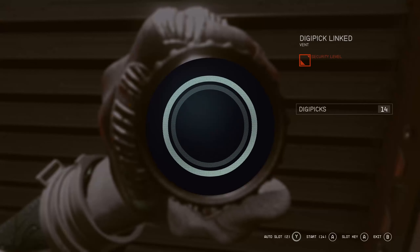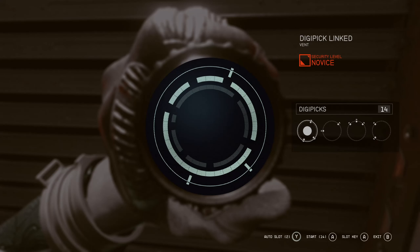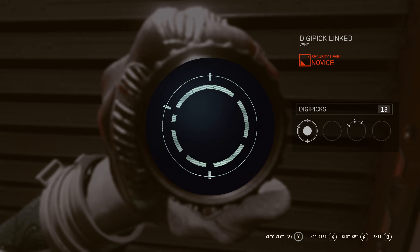You're going to have to unlock it with a digipick — not a problem, it shouldn't be too hard to do. We're going to select that one, then that one, then that one and that one. There we go, so that's now unlocked.